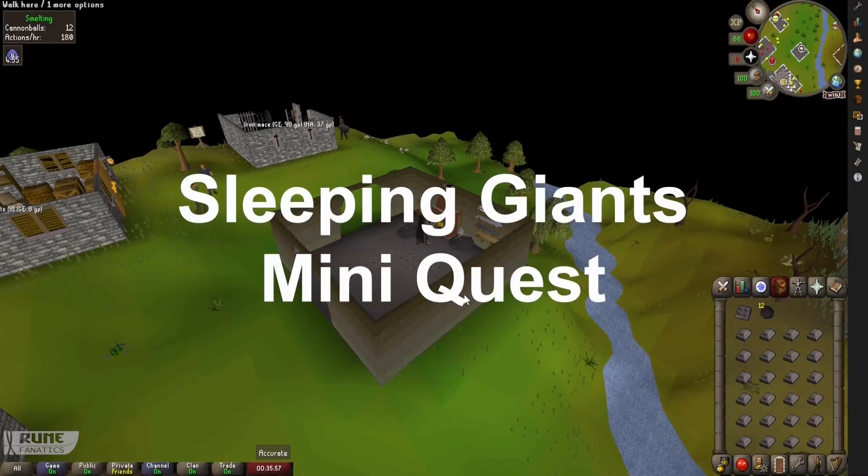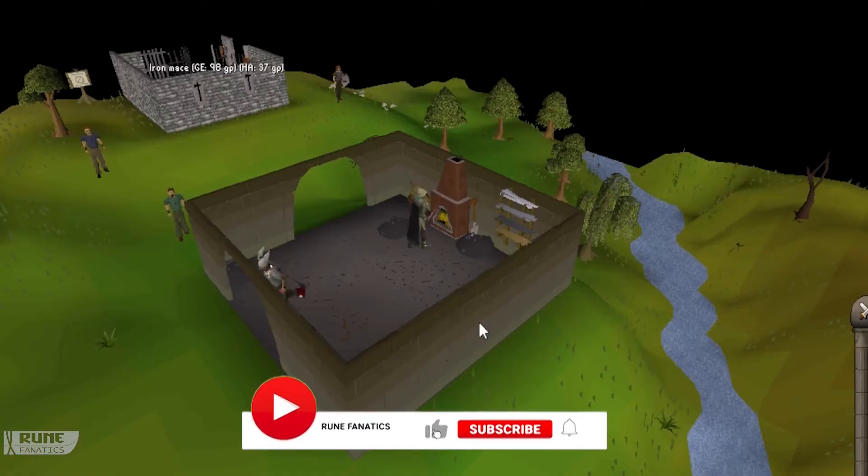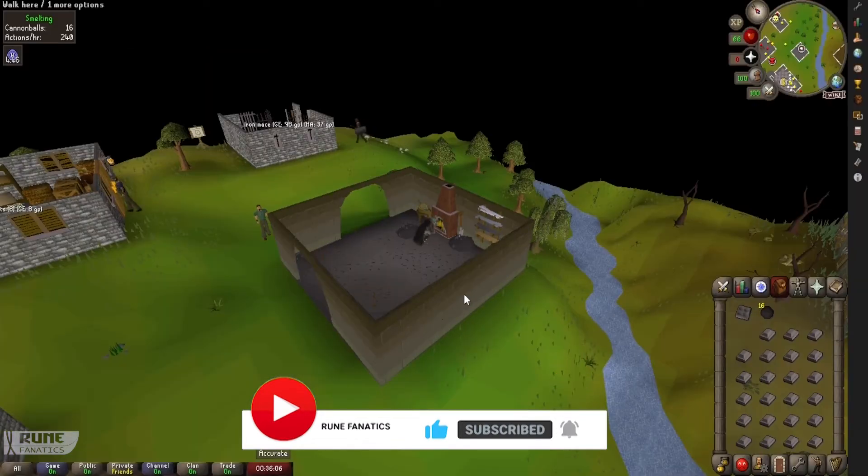I highly recommend you also complete the Sleeping Giants mini quest from the Giants' Foundry, as once you gain access to that mini game you can get the double ammo cannonball mould, which will double your profits.